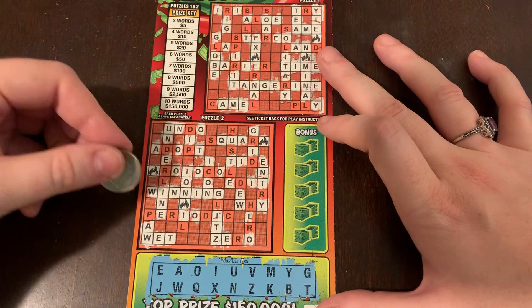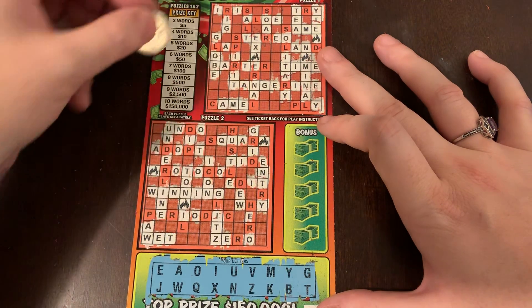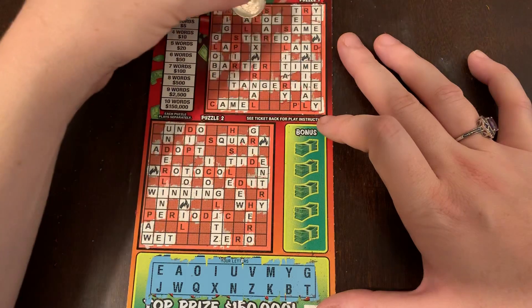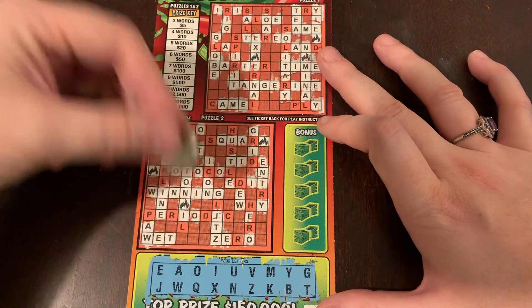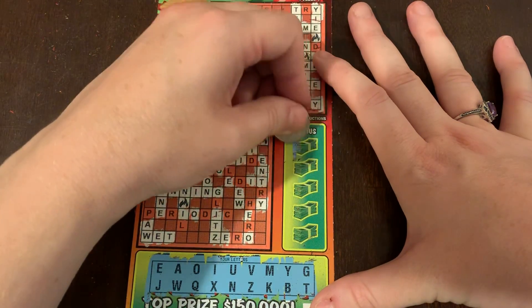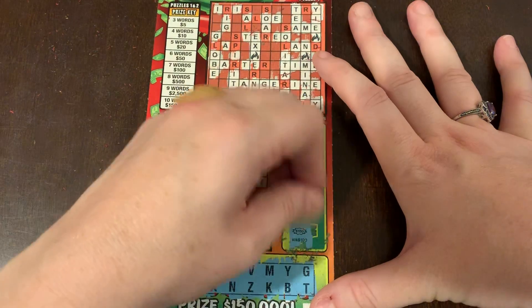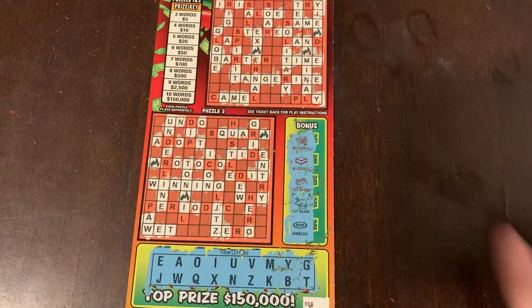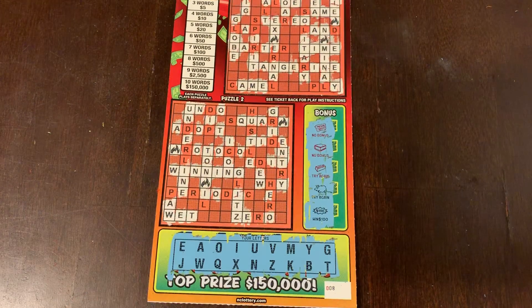H, R, C, L, D — no P, no R, no L, no H. I don't think that one's a winner. Let's check the bonus. Remember the $100 winner on Scrabble that said lottery? No bonus, no bonus, try again, try again and — win! Oh my God, a hundred bucks?! Are you kidding me?! Yeah! Gina, we're sending you back our $100 winner! Woo! Oh my gosh. Last ticket, last scratch — heck yeah! That's how you do it. Two big wins in one session!